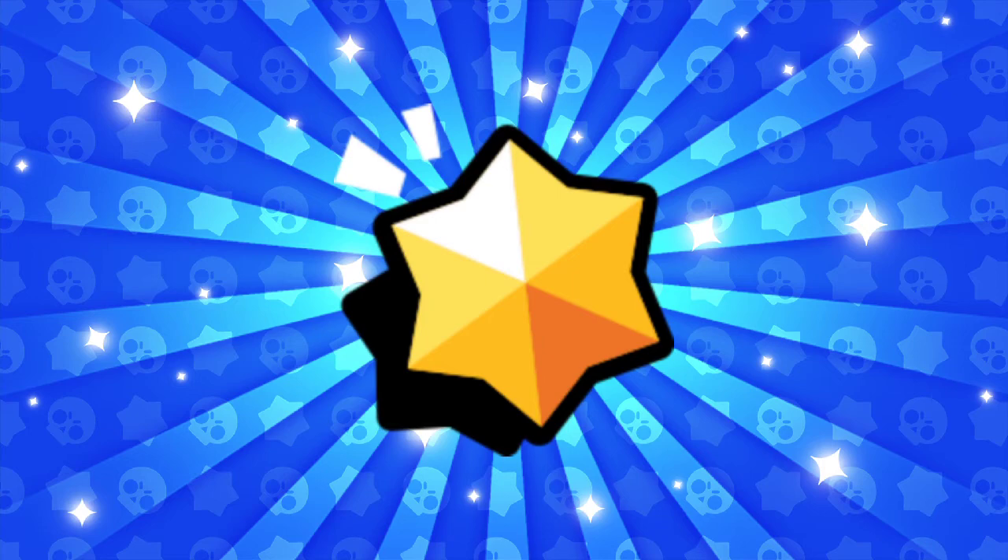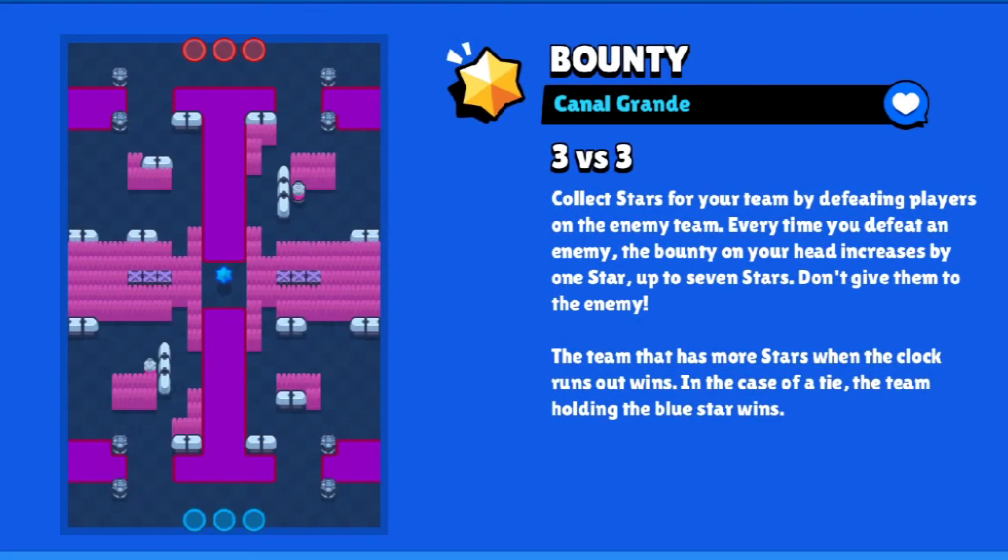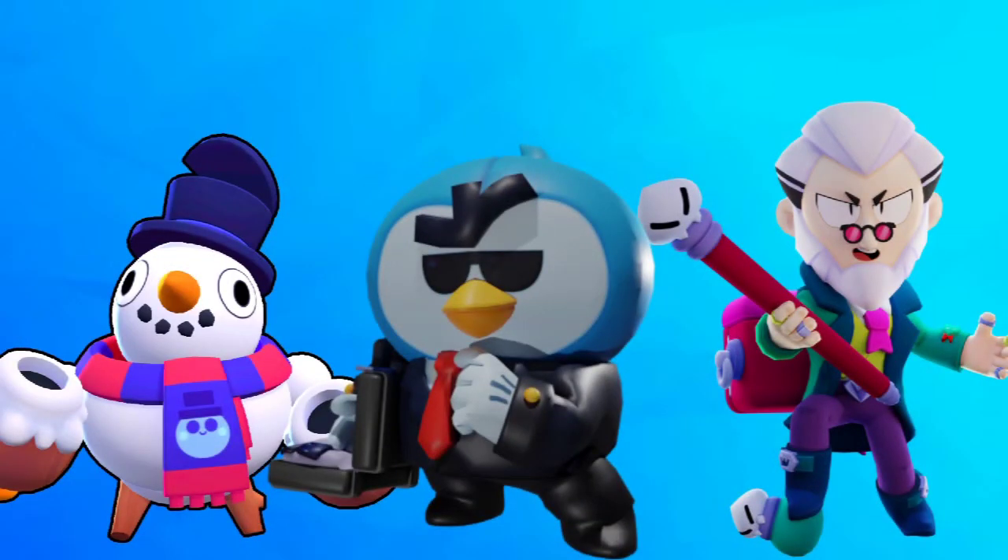The final round of the challenge is Bounty, and if you've made it here you've been playing great. The map is Canal Grande. There are a lot of throwers and tanks that are good on this map. The best comp here is Tick, Mr. P, and Byron. Due to Tick's new gadget he can counter Mortis and tanks. Mr. P and Byron are strong throughout the challenge so you can rely on them.